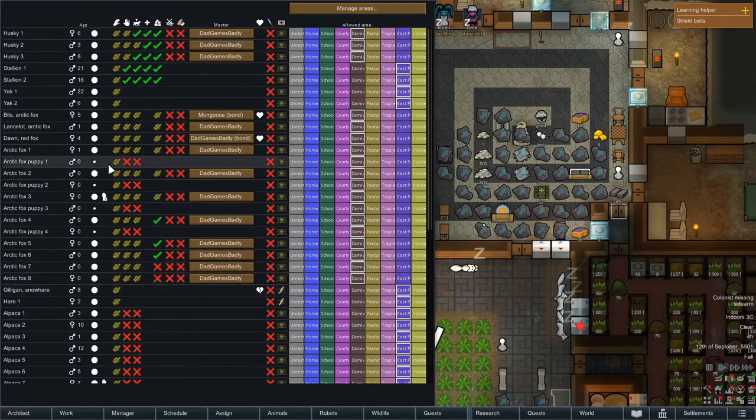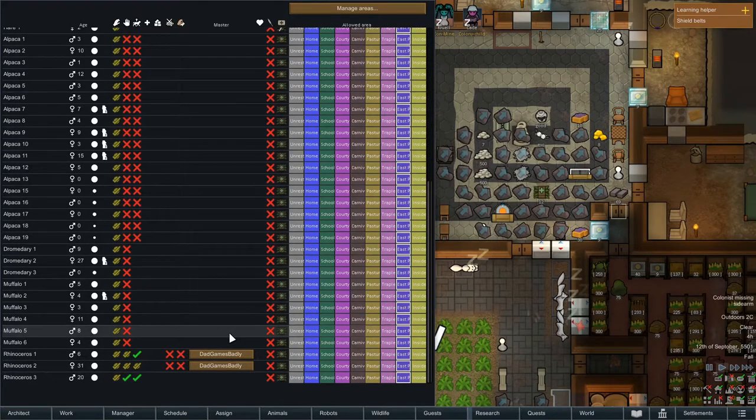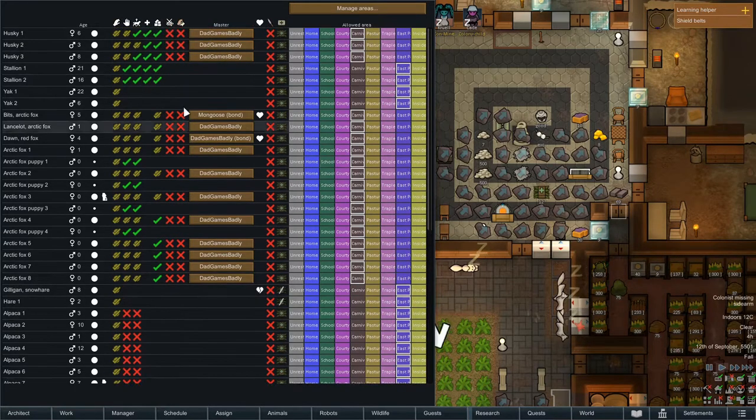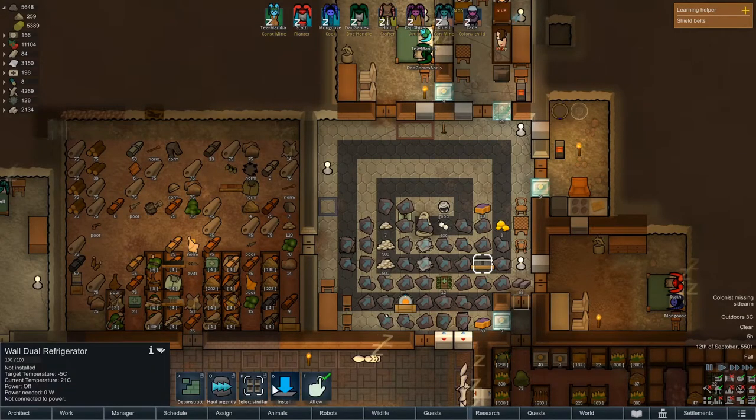I'm going to double-check that all my animals are set to the correct spot. Looks like it. And I want to make sure that everybody's getting trained as they should be. These arctic fox puppies are brand new and have not been told to be trained the correct way. We want all of them to be trained to guard, to attack, and to haul. I don't need them to follow around my colonists yet, but that's where we're at right now.